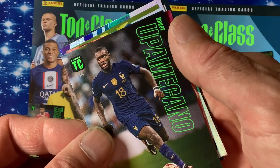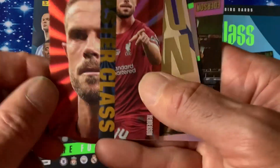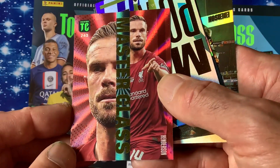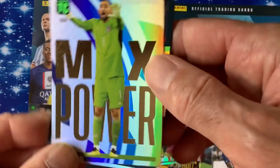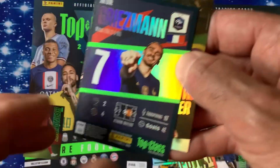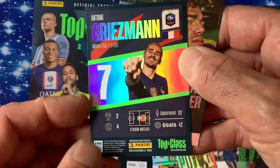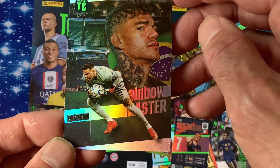Let's have a look in here. We've got a Masterclass — Henderson, nice looking card, a bit like a laser effect. Another Masterclass — Donnarumma. Max Power — still keeps reminding me of a car magazine. Very nice. And a Winner card — Griezmann, really nice. So we haven't had an Unbeatable I'm afraid, and Ederson as a Rainbow Master.